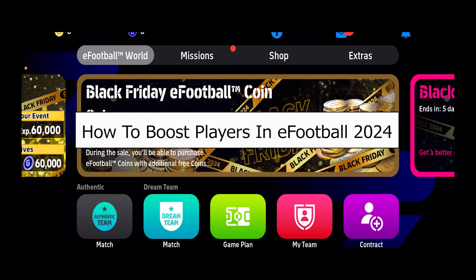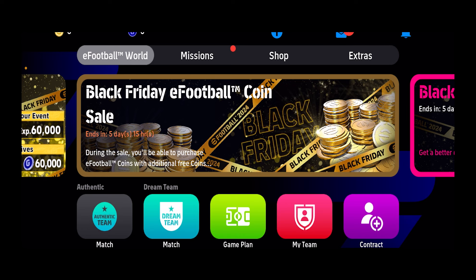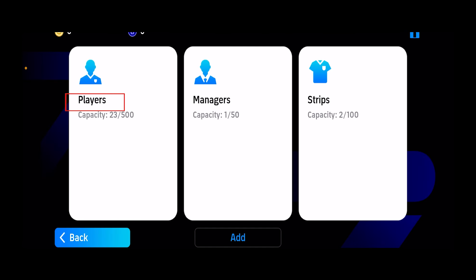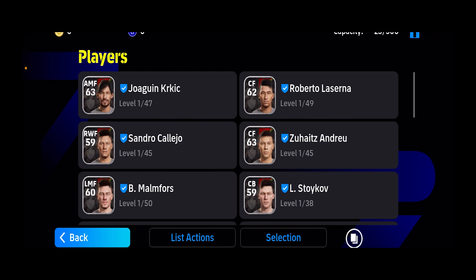Today I'll be teaching you how to boost players in eFootball. It's pretty simple. After you open eFootball, click on where it says 'My Team.' Now from inside My Team, you want to click on where it says 'Players,' and inside Players you want to choose the player who you want to boost.